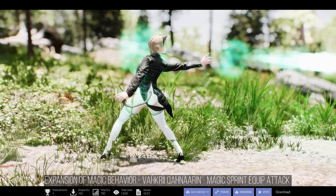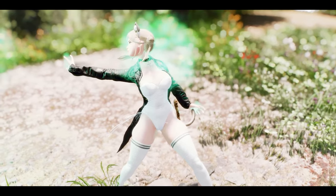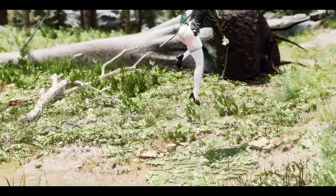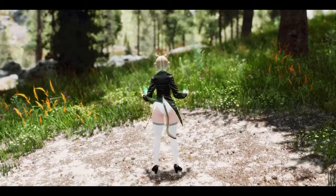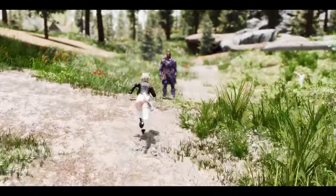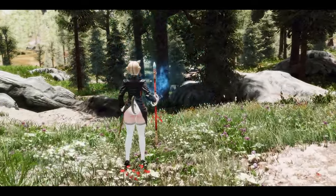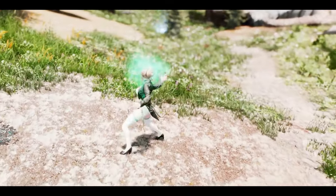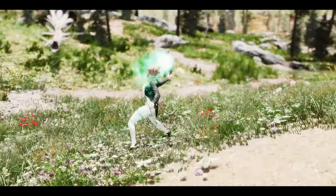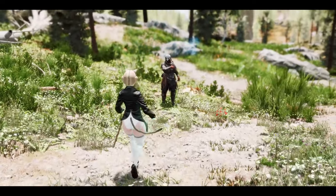Next up is Vahkri Kanaren, Magic Sprint Equip Attack. This is one of the mods from Creator Shing's Expansion of Magic Behavior series. I'm baffled as to why this mod only has 8 endorsements so far. During sprinting, it enables you to immediately cast magic and perform attacks. The attack motion differs between attacking during unarmed sprint and sprinting while magically armed. If you use the Expansion of Staff Behavior, it can also apply when wielding a staff during sprint attacks. By adding magic annotations through Payload and Tourism, you can output the desired steps. With excellent animations and practical usability in real combat scenarios, I wanted to introduce this outstanding mod.